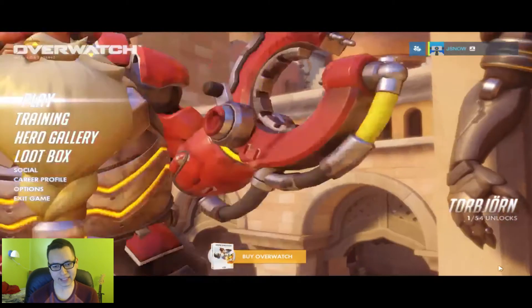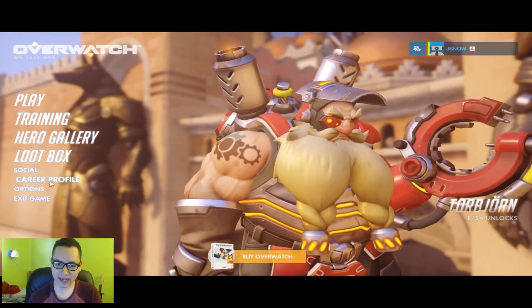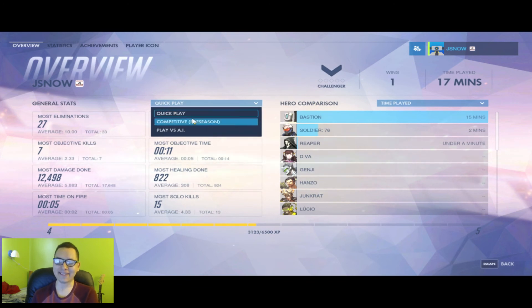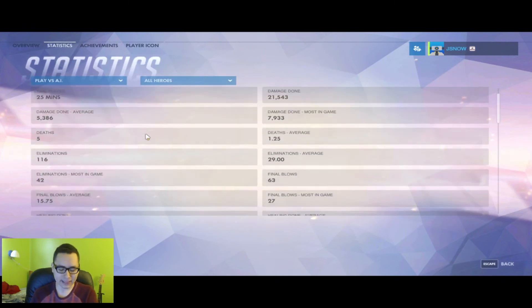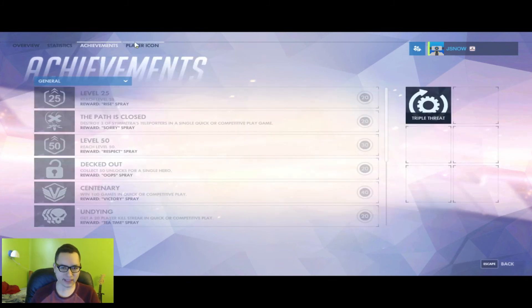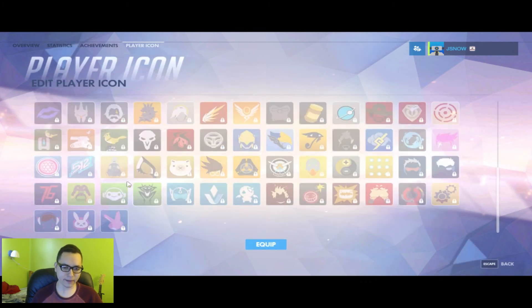Here's a loot box. I didn't get any loot boxes — I failed by about two points from getting one. Here's the friends online list and the career profile. You have all your stats for all your characters. I obviously play Bastion the most, and I've apparently played Reaper for under a minute. I've only tried out about five of the heroes so far. This game does have a very good amount of heroes, and I think there's something for everyone. Because the game is really simple, you'll find your favorite hero within probably the first ten minutes.